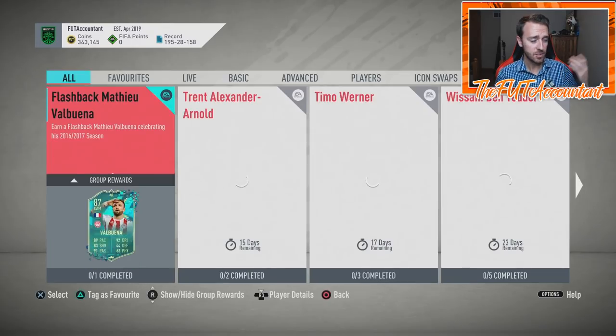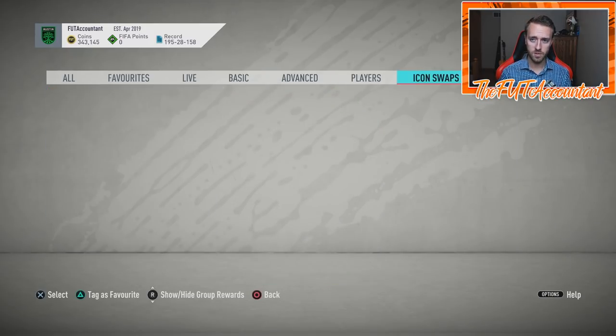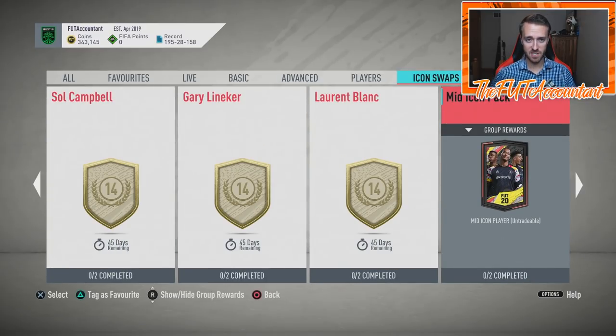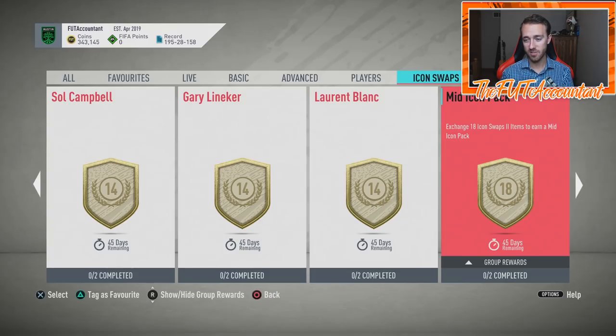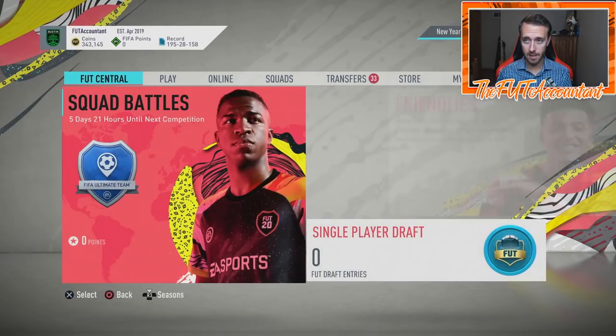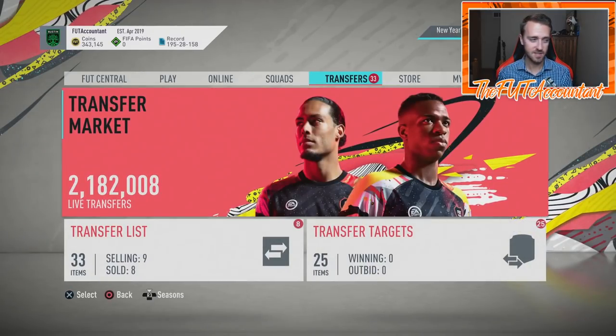I want to go through some of this, talk with you guys, possibly look at some market movements, and of course what is going to happen with this SBC when it comes out. The mid icon pack costs you 8 icon swap tokens. We have 45 days remaining of this second set of icon swaps. There's a squad battles glitch in the game right now, so I do think people are doing icon swaps because it's easier.